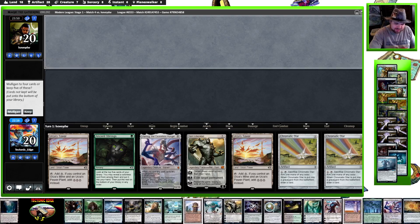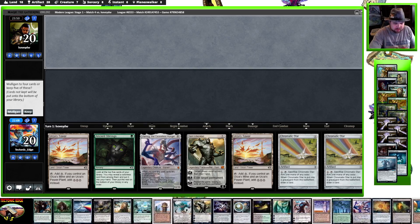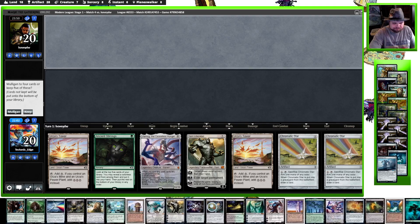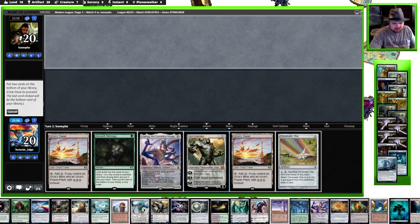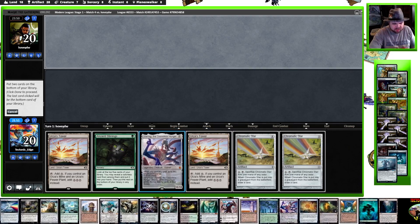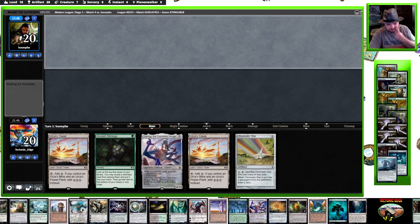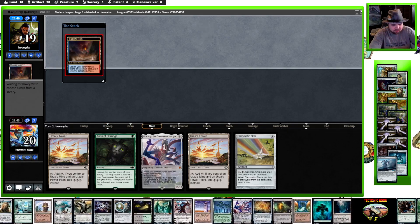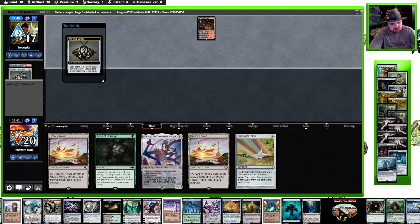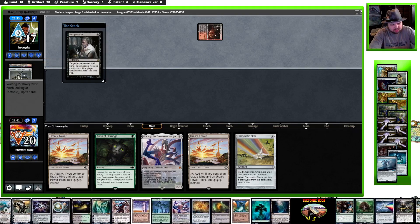Double Tower but no other Tron piece. It's a gamble but it's a gamble toward an Ulamog against a deck that could potentially have a Thoughtseize. We'll play a rescue game. I wouldn't have wanted to have gone much lower — they get the Ancient Stirrings.